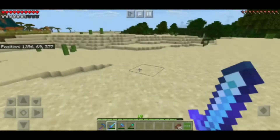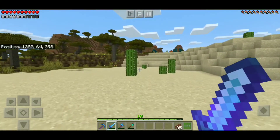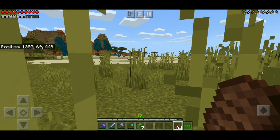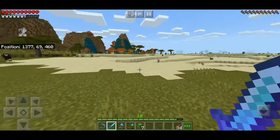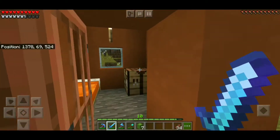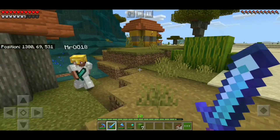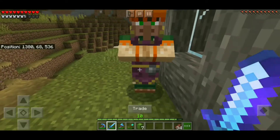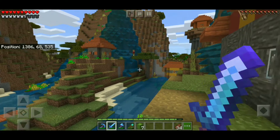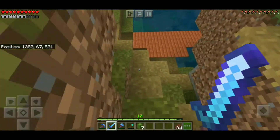I wanted to continue through this desert and see what we could find on the other side. Like I mentioned in previous videos, I haven't done as much exploring as I would like to. We got some cactus, continued on, and in the distance I saw our second village. This village was a little different than others I've seen — you can see all the water just from our first walk up to it. But the village was pretty much empty. Yes, there were villagers, but that's about it.